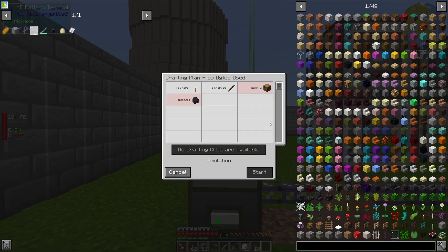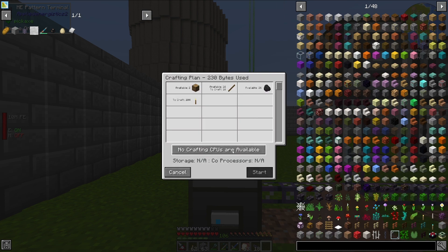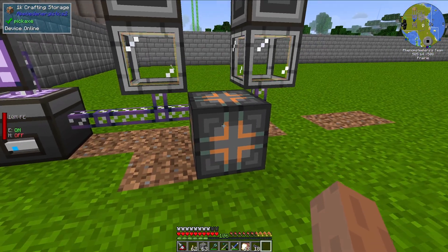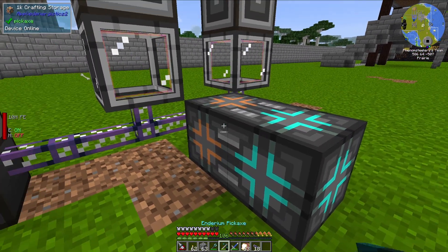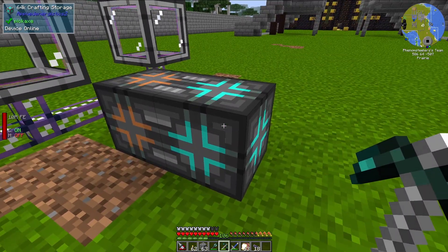But we can't craft yet because we don't have the materials in the system first. So let's throw the stuff in there. Let's try to tell it to make some torches — and it says no crafting CPUs are available. So what we need are these crafting storage blocks. Let's go ahead and put down the simplest one — this is the 1K crafting storage. These are actually multi-block structures, so I could slap this down and it would add to it, giving a total of 65K worth of item storage.